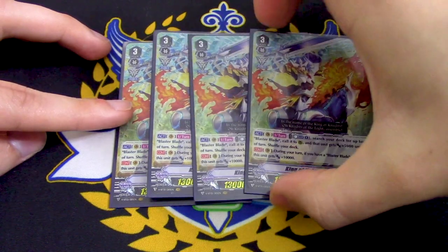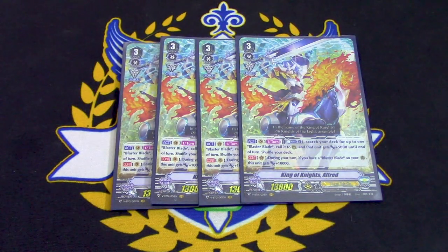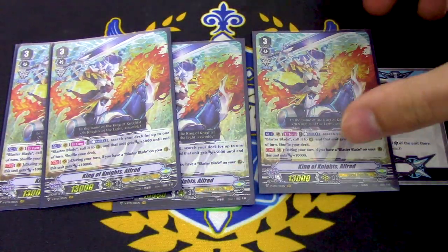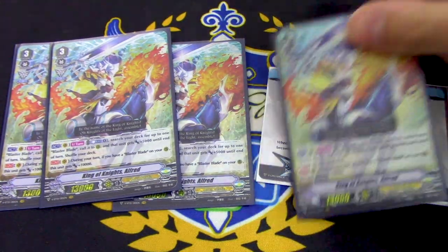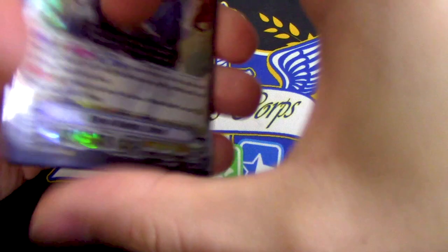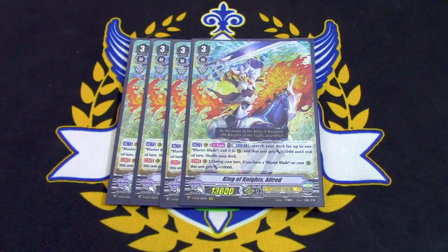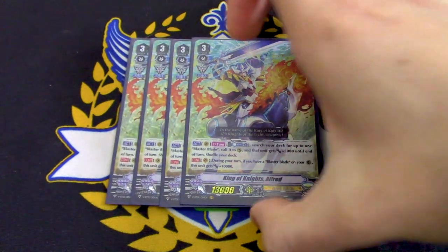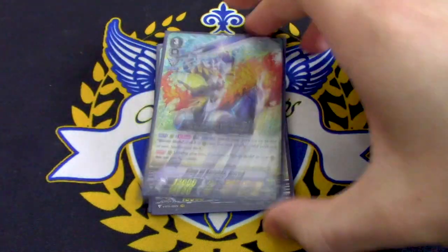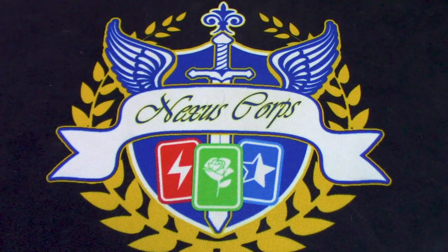Four copies of Alfred. This is basically your ride target, and this is where it gets really fun, because Alfred gets 10k when you have Blaster Blades, so you have a 23k Vanguard with 2 crits swinging at them in the early game. The minute you ride the Grade 3, you're swinging at 23k 2 crit, and they're like, 'oh, that's a lot.' So there is some early game pressure because of Force 2 with Alfred, and Soul Saver doesn't have any Counter Blasts, so you can basically devote all your Counter Blasts to Alfred's skill. It's pretty good pressure and deck thinning, because pulling out non-triggers helps you see triggers sooner.